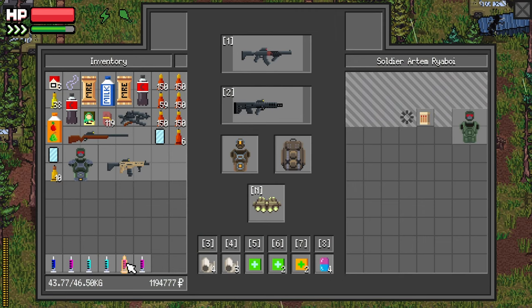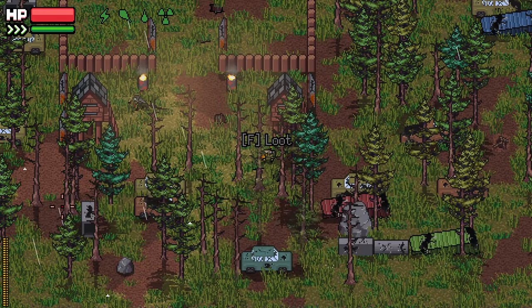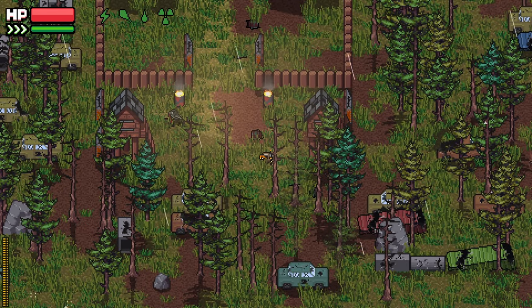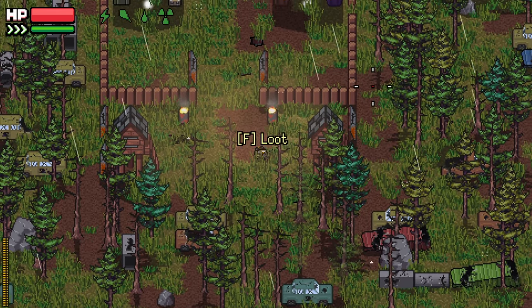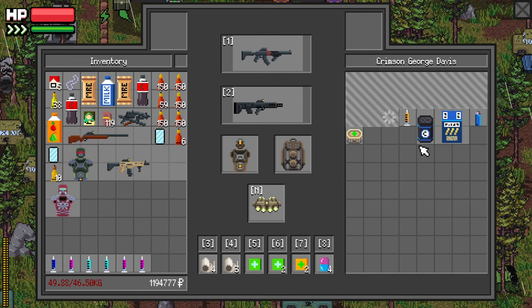We've got three Pink Stims, we can handle it. We can go to Mr. Junk. We might have to sacrifice a gun or two. Even using a Pink Stim, we might go over capacity. But fuck it, we'll take this stuff out.